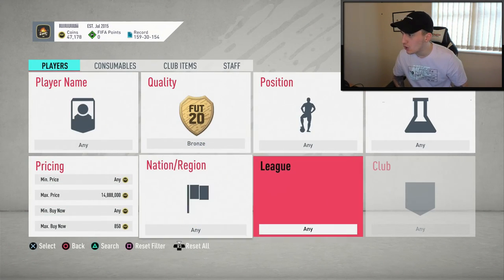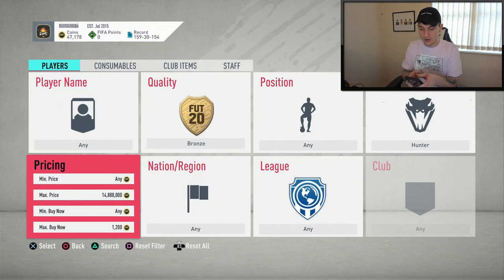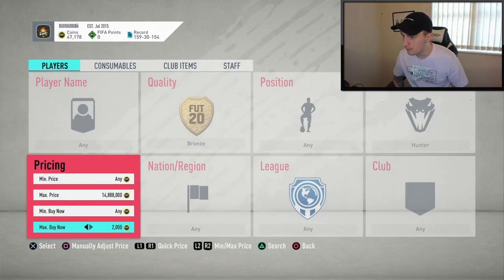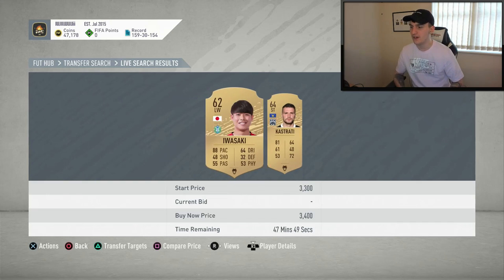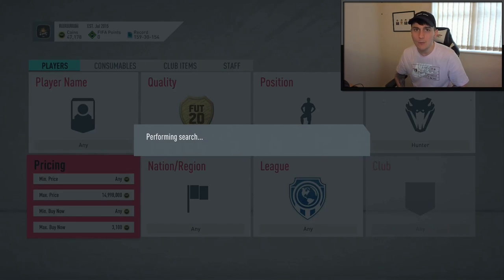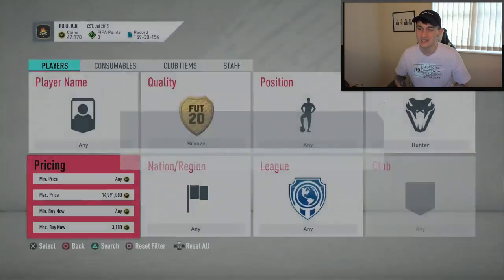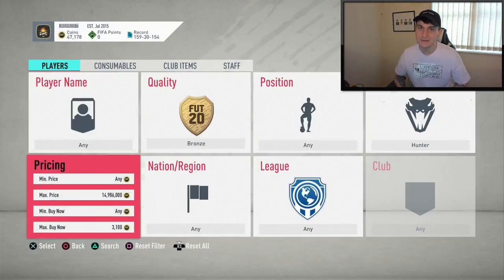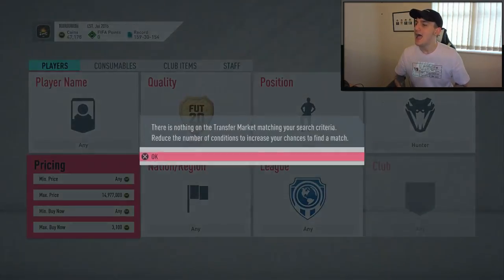I think what we're going to do is go bronze and look at chemistry style — hunter. Let me show you the clock though, we're wasting quite a bit of time here. I've got a feeling my method at the end should make me quite a few coins. But let's take a look at bronze hunter. How much are these going for right now? 3k, 3.4k, 3.5k — so the minimum price is 3.4k. I'm going to try and snipe at 3.1k and hopefully make some coins from that.